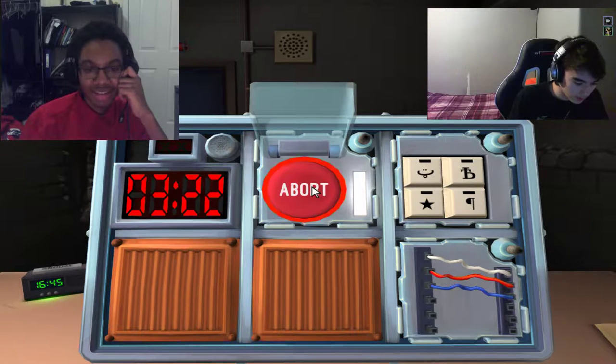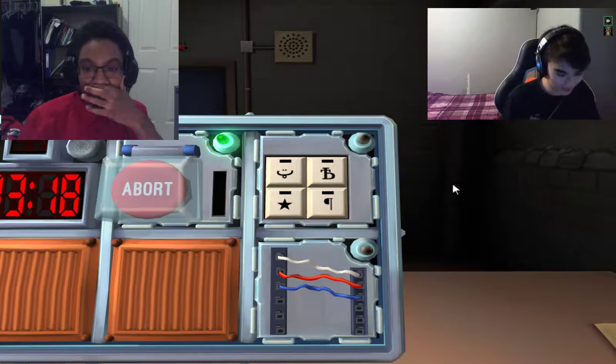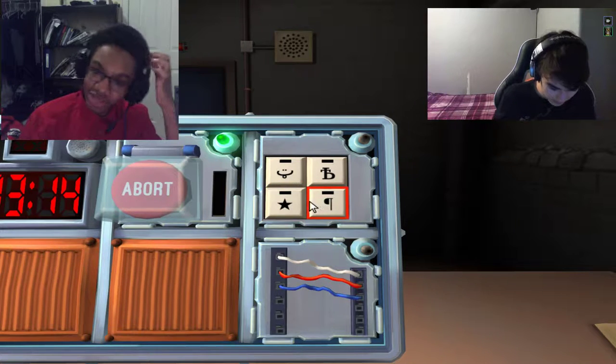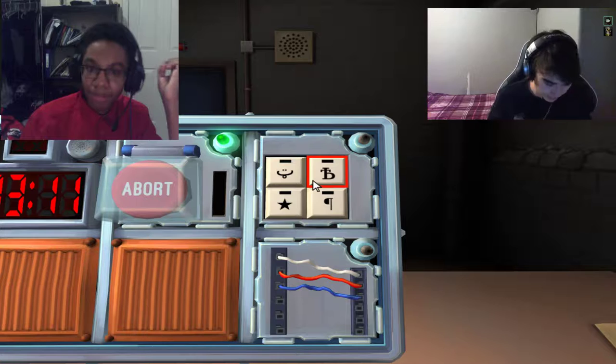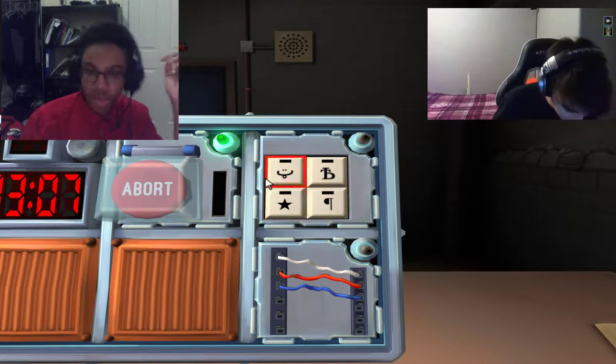Okay, the second module has four different buttons. One is like a smiley face with its tongue sticking out, one is a star, one is a backwards P, and one is a B with a slash going through it.